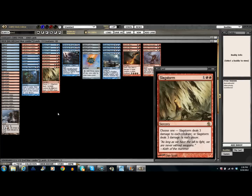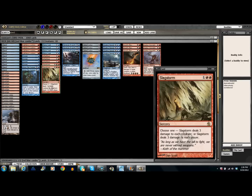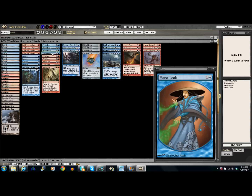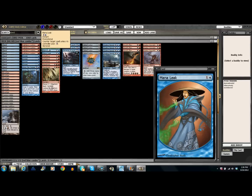His disruption and removal package is two Slagstorm and three Whipflare. A lot of aggro decks are running nothing higher than two power creatures, and this just helps him stall and clear the whole board until he can get his combo off. Same thing with Mana Leak — disrupt their big spell or disrupt their disruption of his combo. Standard blue card, sweet looking promos too — Christopher Rush at the bottom of that picture.